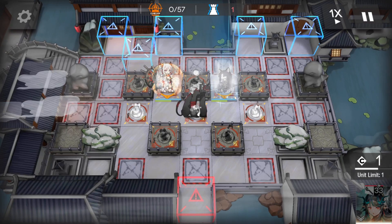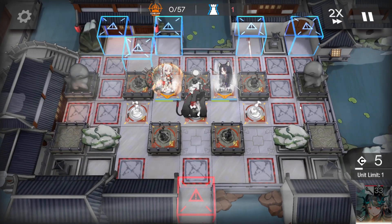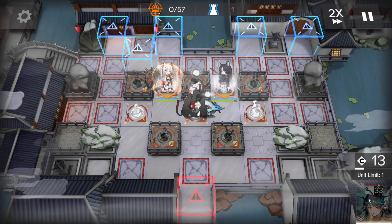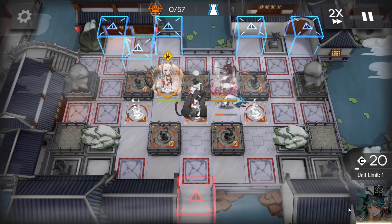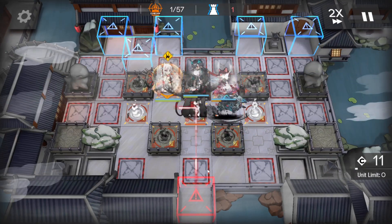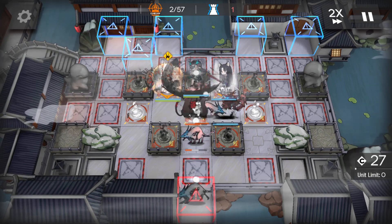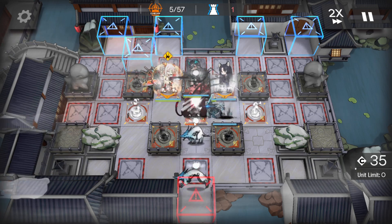We're going to start off with Saga there. We obviously start off with Mian deploy. And as soon as we get the deployment points to do so, we're going to drop in Dusk. It'll take a little bit of time just to see how Saga works. This is spaced out well enough that you don't need to put too much thought into what's going on.